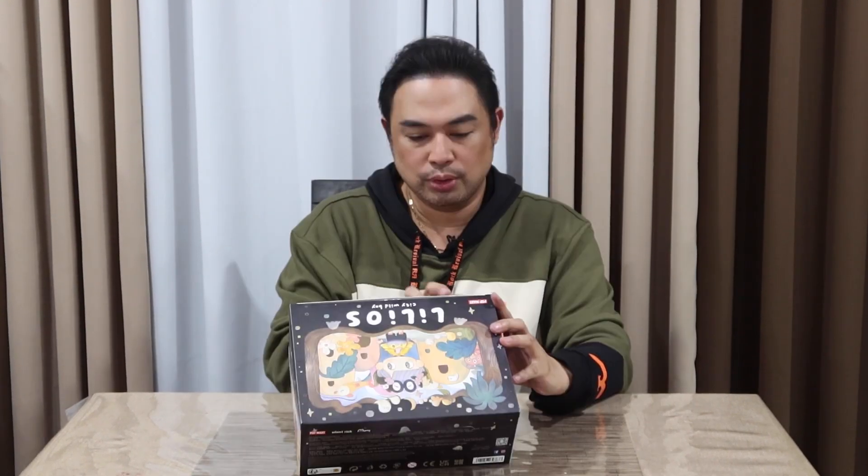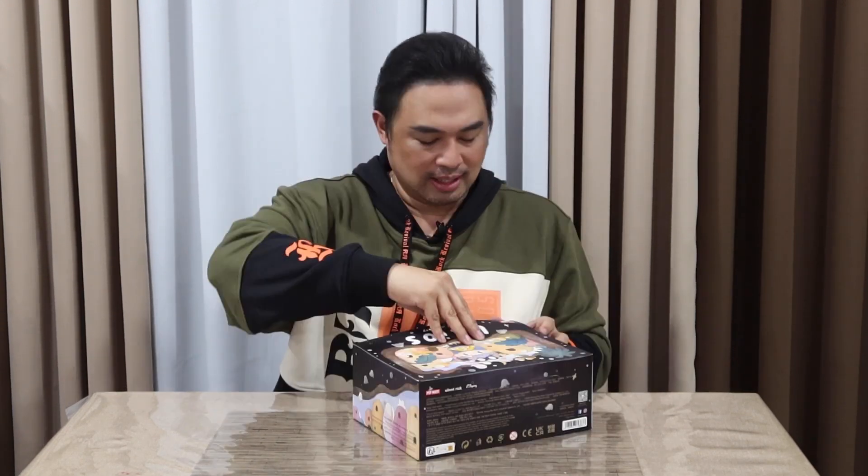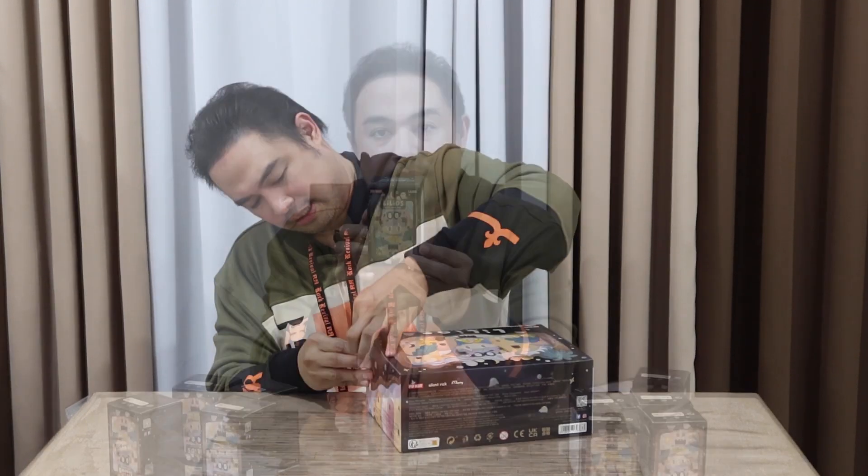Let's check out the box. Two, four, six, eight, ten, twelve — twelve pieces and it may have a secret. This is my first set of Lilios. This is how it looks. All twelve are here, plus the secret one, which is in a silhouette as always.